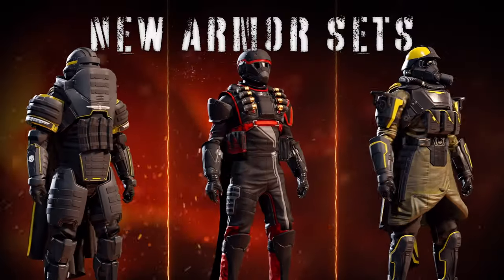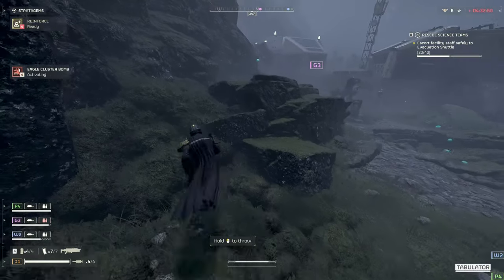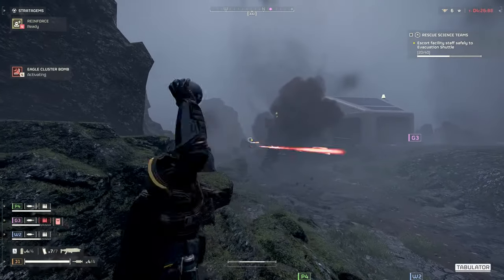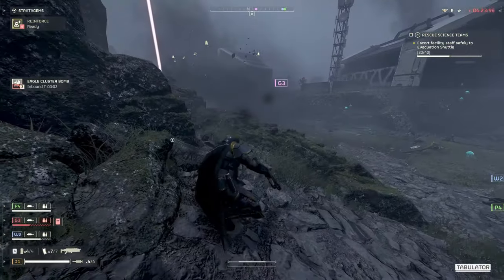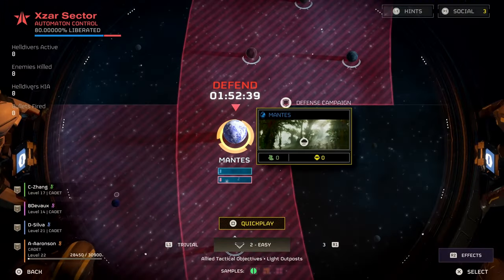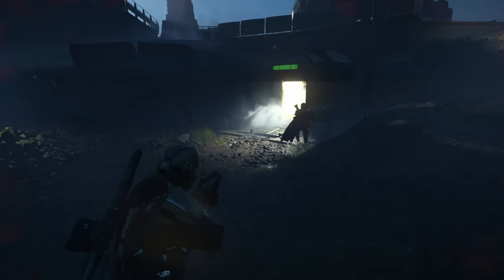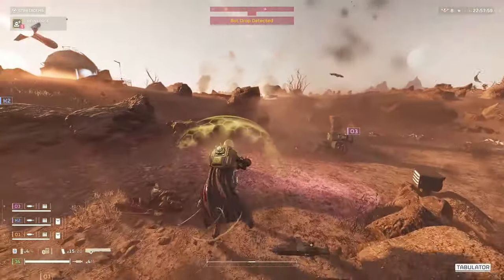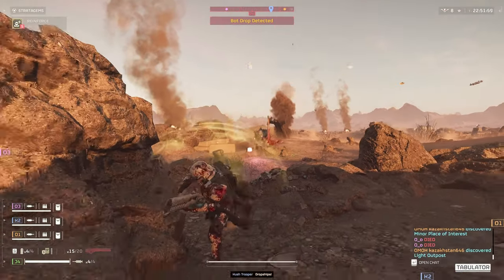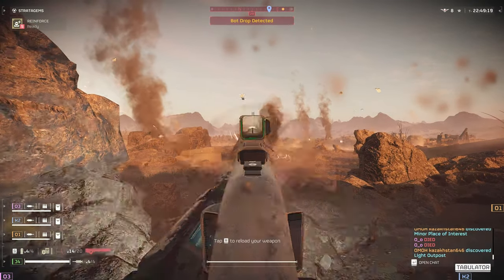First things first — what Helldivers even is. Helldivers 2 is a sequel to Helldivers 1. It's a PvE co-op shooter where you play with three other players, jump onto missions on different planets, and complete different objectives while fighting an army of bugs or automatons. At the moment there are two factions, but more are highly likely in the future given the largely unused galaxy map. At its core, this is a grinding game — you grind missions, level up, gain currencies, and unlock weapons, armor, and stratagems, which are basically your abilities.